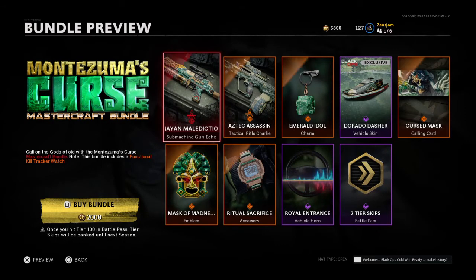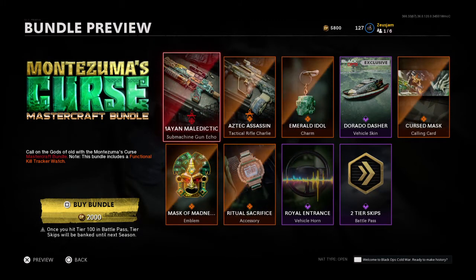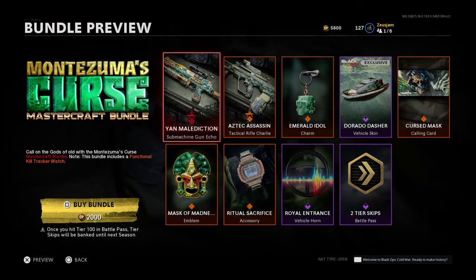Hey, what's up ladies and gentlemen, Zeus again here with the Montezuma's Curse Mastercraft bundle — another ultra gun, legendary, and a charm. We got a vehicle skin, a calling card, an emblem, a watch accessory which is your kill count, a vehicle horn, and two tier battle pass skips. Let's dive into this.